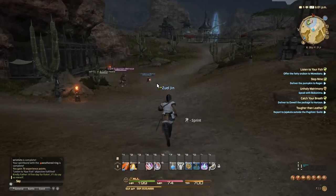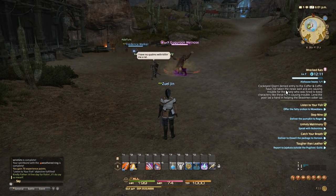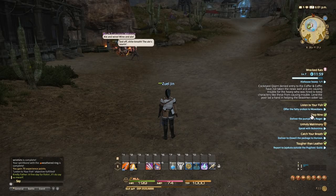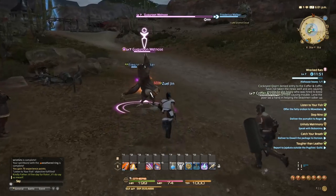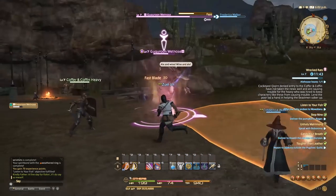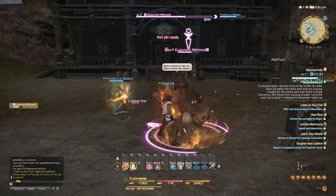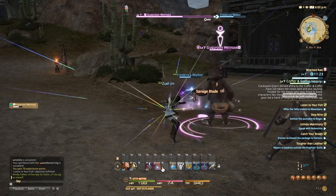What is he fighting over there? Gungor and Wet Nose? Oh, this is a FATE. Cockeye equipment denied entry of the Coffin and Coffin have not taken the news well and is causing trouble for the heavy hired to keep characters like these from causing trouble. Lend the poor lad a hand in helping the Beastman sober up. So we have to just hurt this guy? Yeah, we might as well. I have never done a FATE — well, not successfully at least. Hopefully he doesn't hit too hard. It looks like there's a mage — Frederica. It's not a him at all.